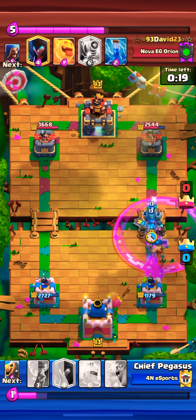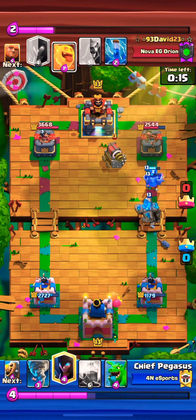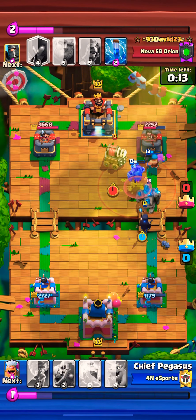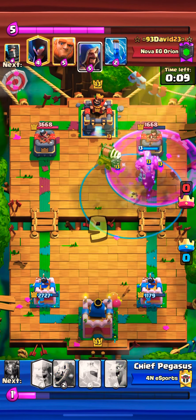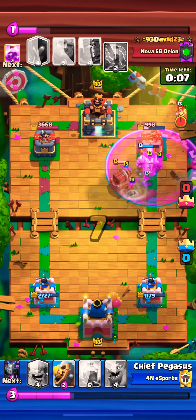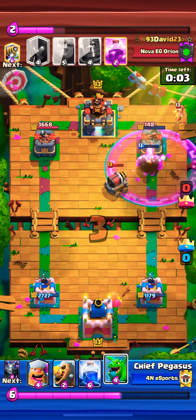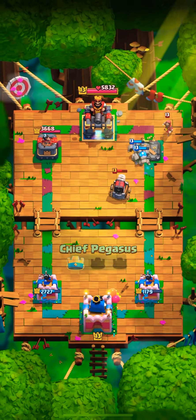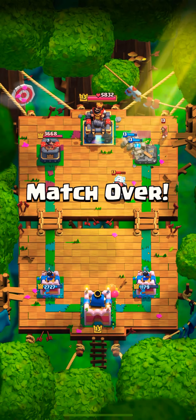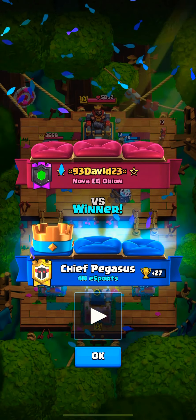I do a golem because I have a little bit of health on the lumberjack. The sparky — lumberjack is gonna help the golem rage to the tower. The sparky ended up hitting the night witch as well as the golem, so the night witch got taken care of in one hit, but that rage was there to help us get many hits on that tower with the bats. Able to get that tower — a pretty good game.